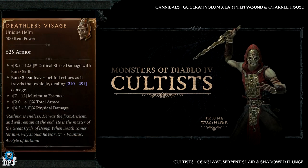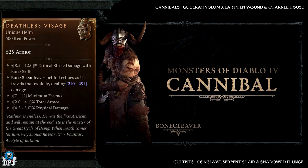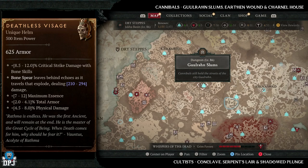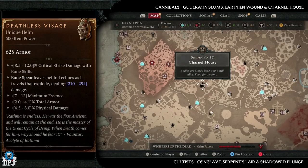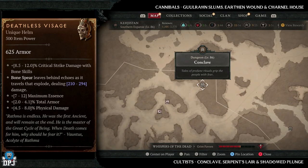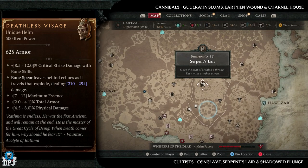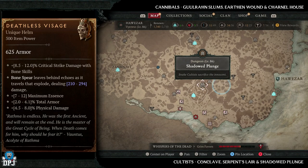Next up we have the Deathless Visage. This has increased drop chances from cultists and cannibals. Cannibal dungeons include Guulrahn Slums, Earthen Wound, and Carnal House. Cultist dungeons include The Conclave, Serpent's Lair, and Shadow Plunge. All six dungeons are great for these enemy types, so farm whichever you can and hopefully get lucky.